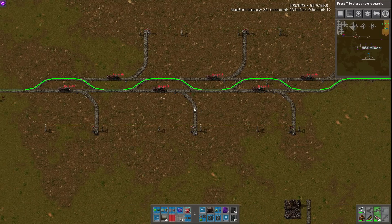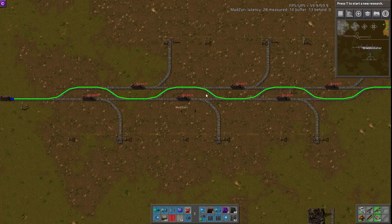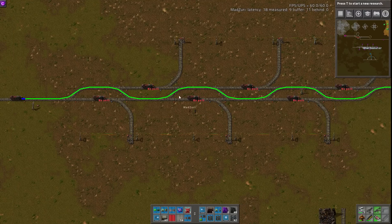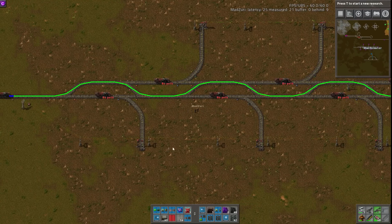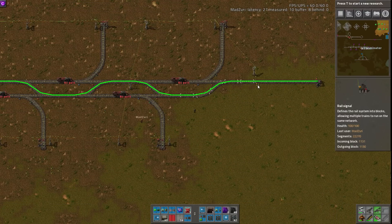He's zigzagging around these trains because they're blocking his path using these switchovers. I'm going to let Zuri take over and explain how the train chooses its path and why this is kind of bad. When the train first leaves the station or gets turned on to automatic, it seeks a path. Things like red signals, trains in the way, and stations add to the path length, but it doesn't really guarantee that it won't take that path. This is small enough that it'll try to go around all the trains, but the signal on the end is also wired to be red right now, so it can't complete its path.